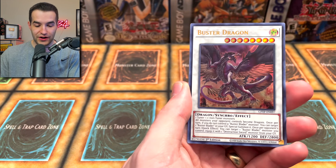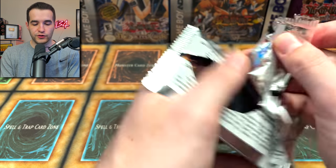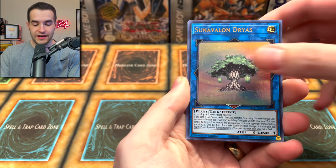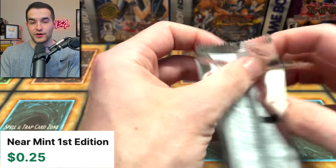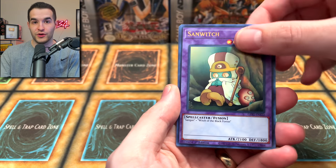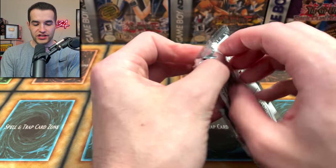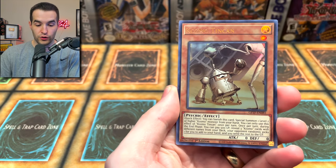Sunvine, Tackle Crusader, Buster Dragon, and Ghost from the Past 2 — just the better set in general. Ghost from the Past 2 is way ahead right now because of the Dark Magician. Unless Ghost from the Past 1 gets a Ghost Rare, they're going to lose. It's going to take a really good Ghost Rare — like Blue Eyes, Dark Magician Girl, or Red Eyes — to come back in this matchup.